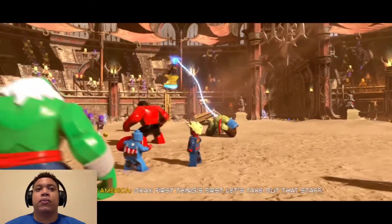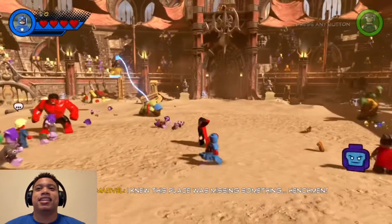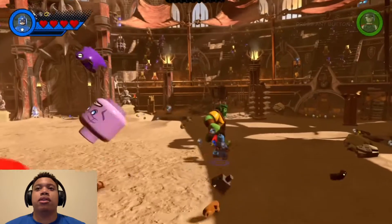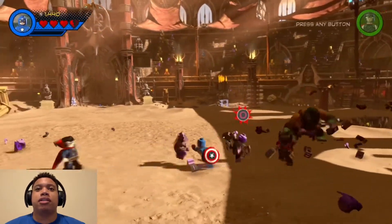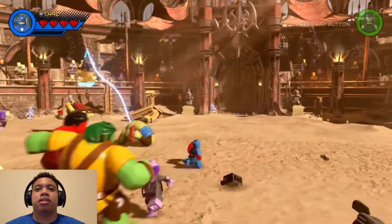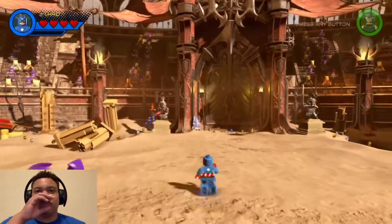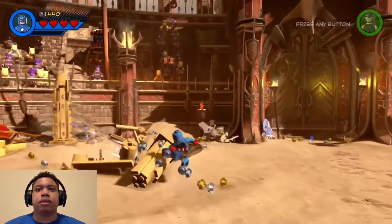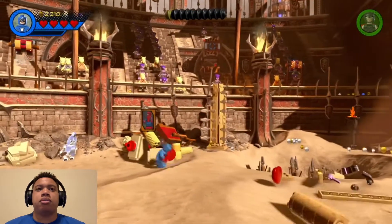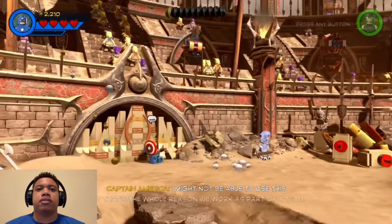First things first, let's take out that staff. We got normal Hulk, Red Hulk — I don't know these other Hulks, I've never really seen these. One of these is like an old man. Let's see if I can get this guy off his little high horse. Must have to start breaking stuff. He's Spider-Man for that. I might not be able to use this, but that's the whole reason we work as part of a team. Captain America!